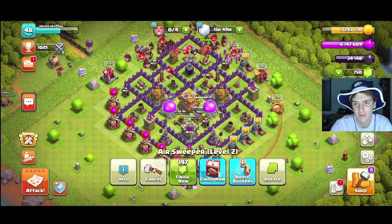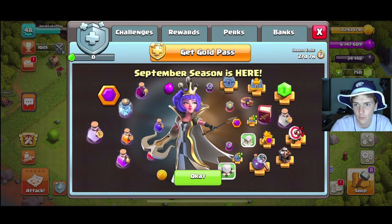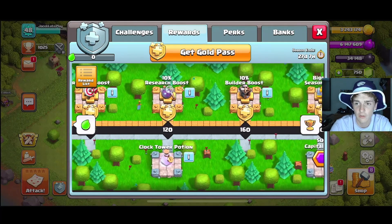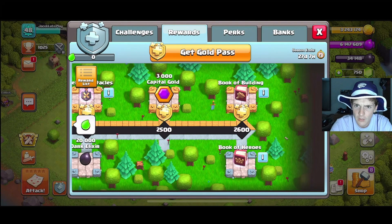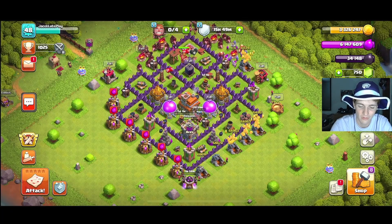We can start earning loot again. For this gold/silver pass — we're not going to get the gold pass, but as we work through the silver pass we can unlock all the awards, and eventually get ourselves a free book of heroes, which will be quite nice. The season bank at the very beginning lets us store 5 million of each resource and either 25,000 or 50,000 dark elixir. Once this month ends, like we're doing currently, we'll be able to overfill our storages.